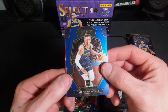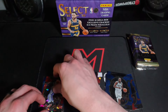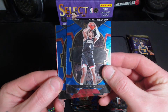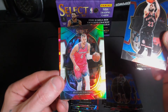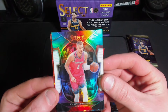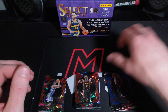We got a Patrick Baldwin on the rookie. Keegan Murray on the red ice rookie — it's always nice to get those parallel rookies. Fred VanFleet — he's won me some money before. Then we got a Kristaps Porzingis; this one might be numbered... no. That's a pretty cool looking parallel. And then a red ice — Trey Young. Murray's an Iowa boy.